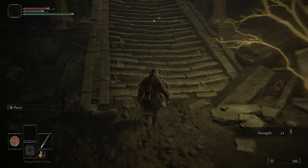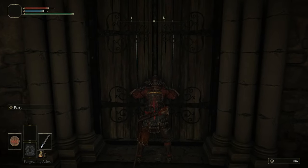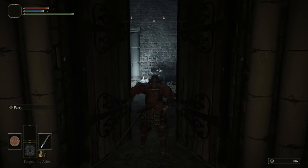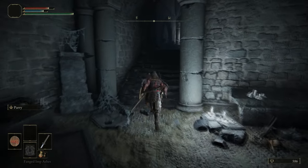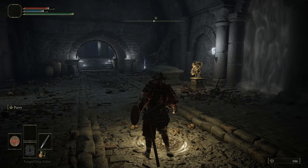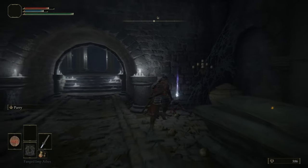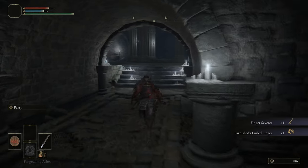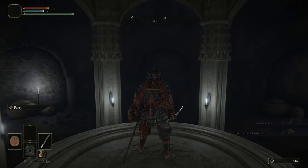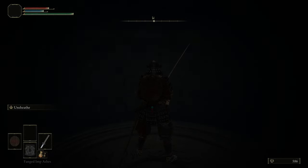Moving on — we're now back at the bit we got teleported to, just above the hole we jumped down. Through this door, to our right is the Fringefolk Hero's Grave. If you picked the Stone Sword Keys, you could put them in the imp statue to open the fog gate and access that area. However, we consider it too high a level for this point in the game, and we come back there at a much more appropriate level.